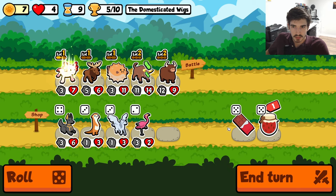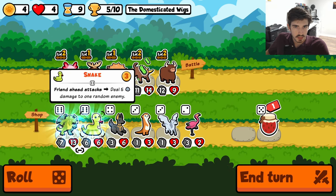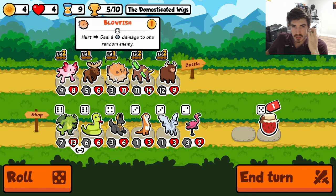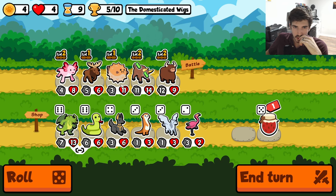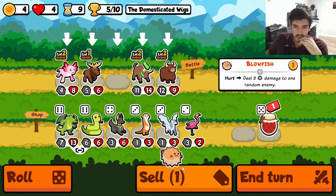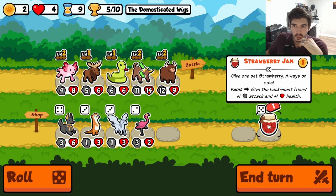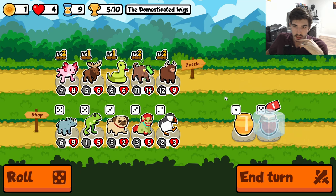Axolotl number two. Do we care about a snake? I don't think so — but we could. Just because we could care about a snake doesn't mean we do. Though I will say snake is probably going to deal more than a blowfish. So maybe we do this. At this point it's a one mana pair — that's pretty good.